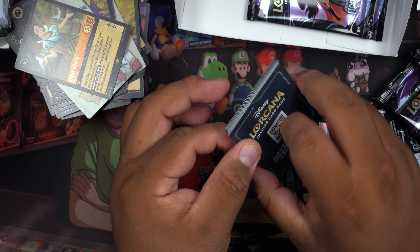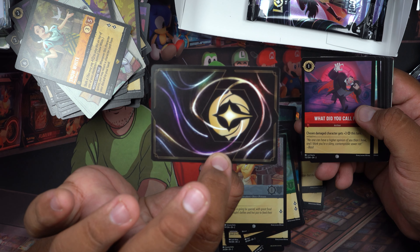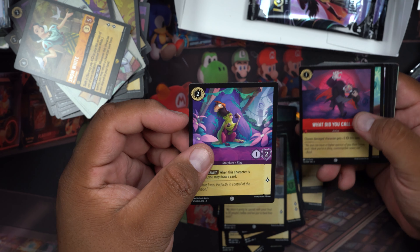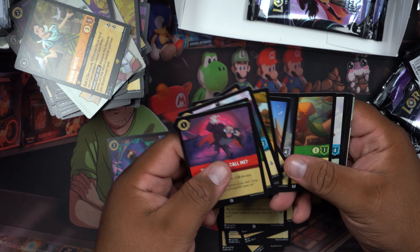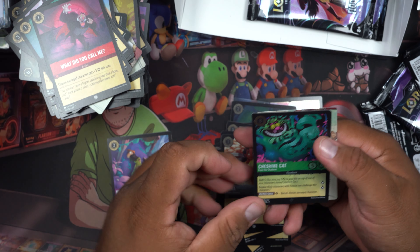Wait — are these crimped? This is a crimp card! I don't know if you guys can see that, but this is a crimp card — it's awesome, I'm going to put that to the side. Piglet, Lawrence, and ooh — the cat! We got another foil cat!